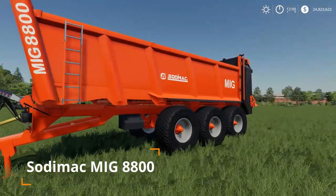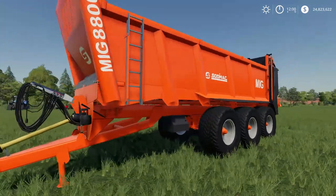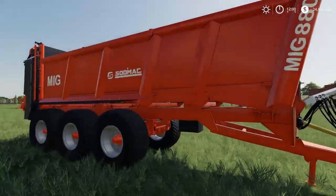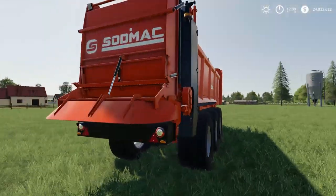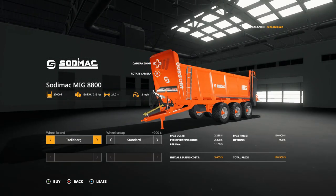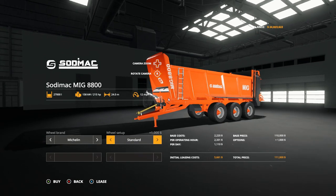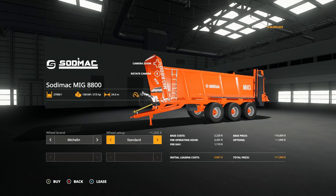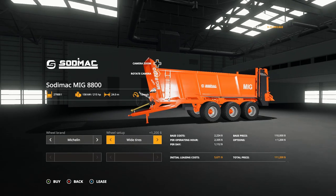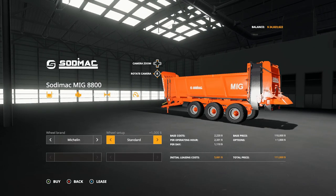Our next mod is the Sodamac MIG 8800 manure spreader — this is a big one. It's a triple-axle manure spreader with a capacity of 27,000 liters. There aren't a lot of options, but jumping over to the store, the main thing you can change is the tires. You have Michelins and Trelleborg in standard and wide, and if you keep scrolling you get even bigger tires — two different types of wide tires with three different diameters.